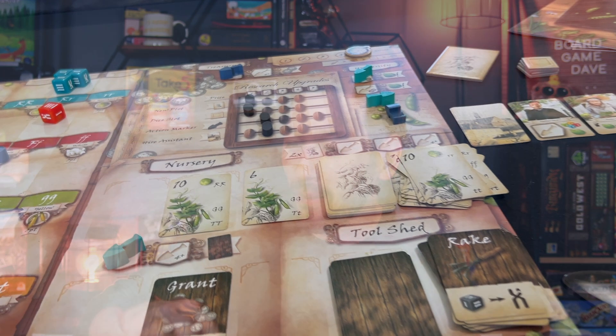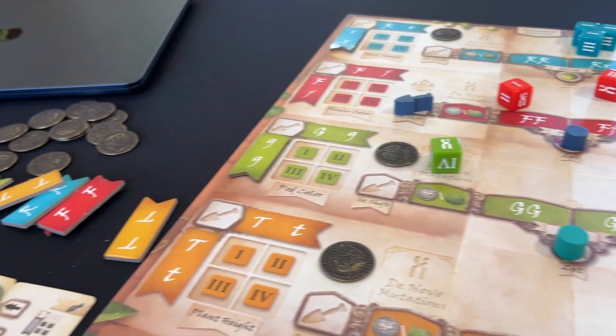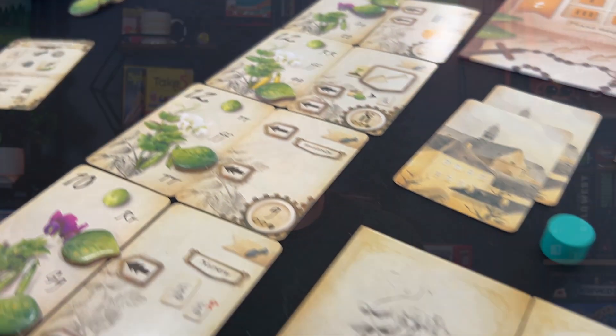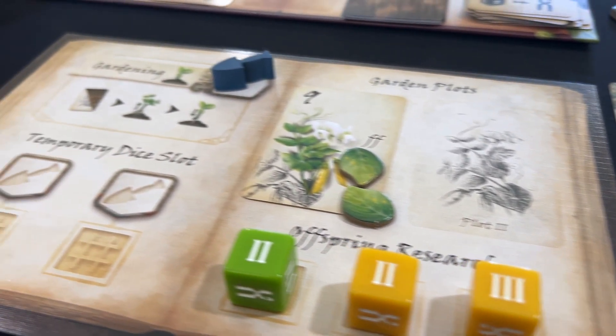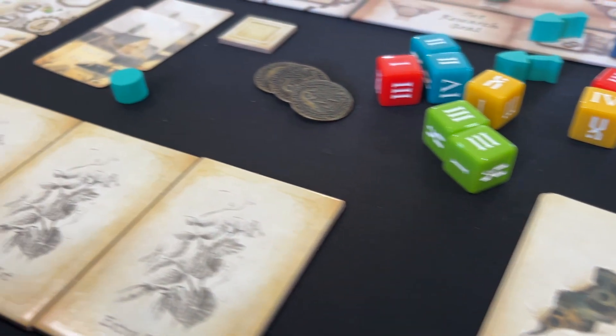In this game there are five rounds. Each round has an action phase and a dice drafting phase. In the action phase, we go out to various spaces on the board to gather different pea plants, do some gardening and nurturing, get tools from the tool shed, go to the university to do research, and hire assistants. Then in the dice drafting phase, we draft offspring dice, which represent genetic inheritance, to further our research and grow our plants.